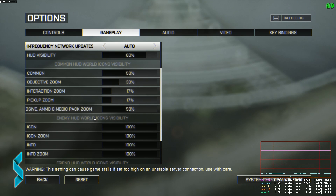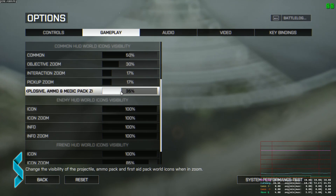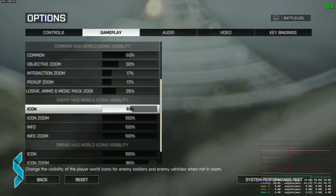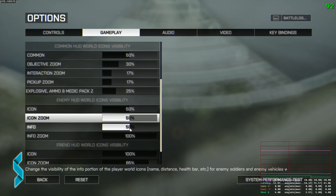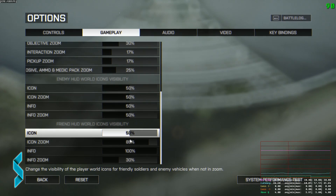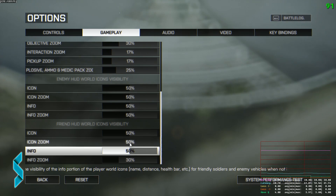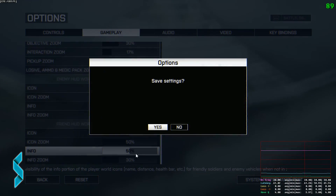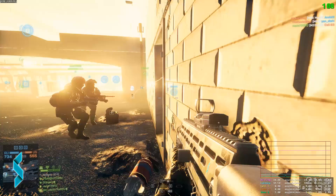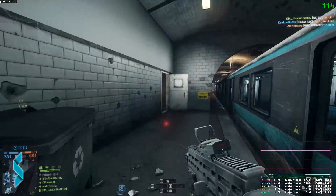So which value should you use for network smoothing? In my tests, when I used 0%, the bad internet connection player with 170ms ping and 10% packet loss did not jerk around on my screen in a way that made aiming difficult. Personally, with my great internet, I'd only set network smoothing above 0 when doing cinematic video. It never harmed me to play with 0. But 100% seems to have great potential to harm gameplay, as it does increase the delay in what I see on screen.